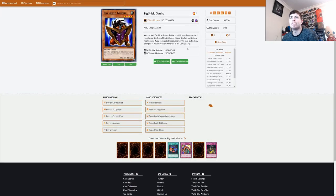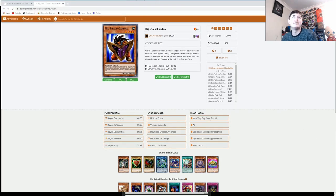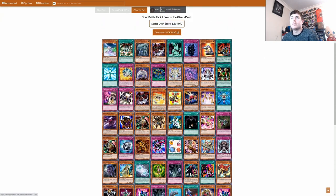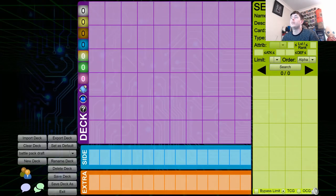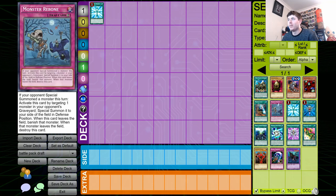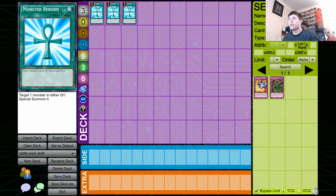Oh, I shouldn't have clicked that — let's get back to that other page. Okay, that's not terrible. Let's sort this out. So we're over now on Dueling Book, ready to build this deck. Starting us off, we are playing no ban list, so we're gonna start with three copies of Monster Reborn. What else have we got — we have the Breakthrough Skill and the Threatening Roars.